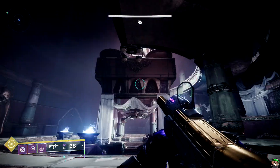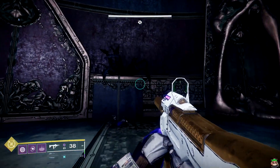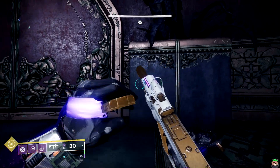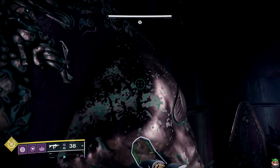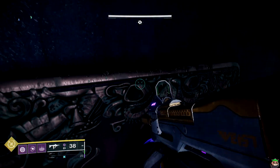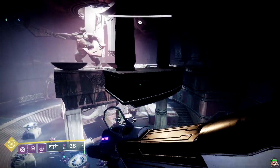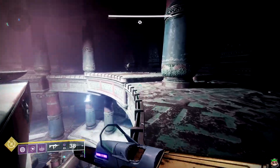The next collectible is in the room right before you go to the drop-down that leads to the first boss. Jump up into the pillar section — you can do this by using the pillars and then just use one of the doorways. Go up here and there is your next collectible.